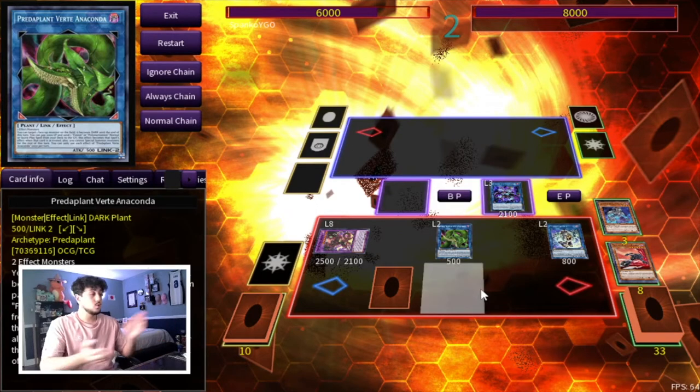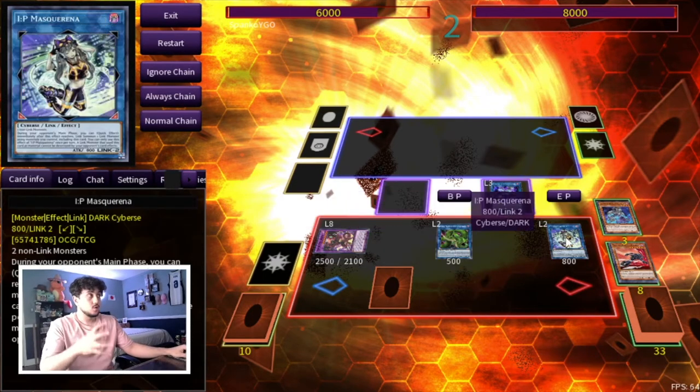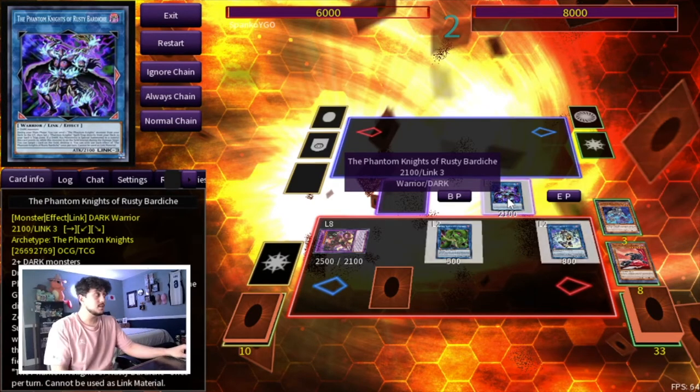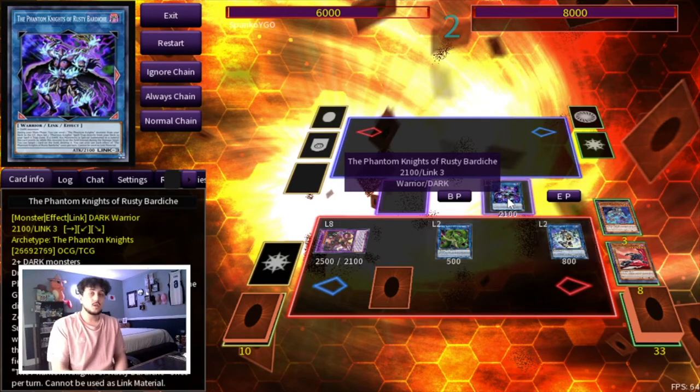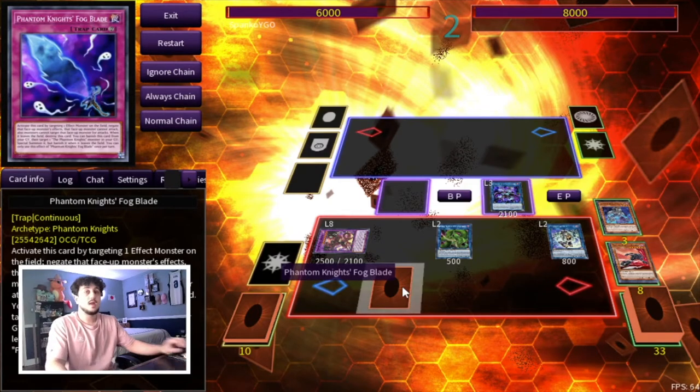You may also open another Fogblade, an Imperm, Chalice, Droplet — whatever else is in your hand, giving even more disruptions. But just Tour Guide alone is four disruptions. It also sets you up nicely: Celestial and Dasher give you two draws on your next turn. When your turn comes back, Bardish sends another PK monster to add a trap, and you keep extending. If you have a Fogblade in the graveyard you can banish it to summon a PK monster back. That's our first one card combo.